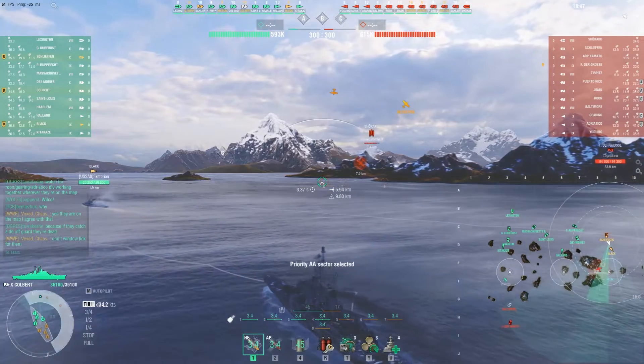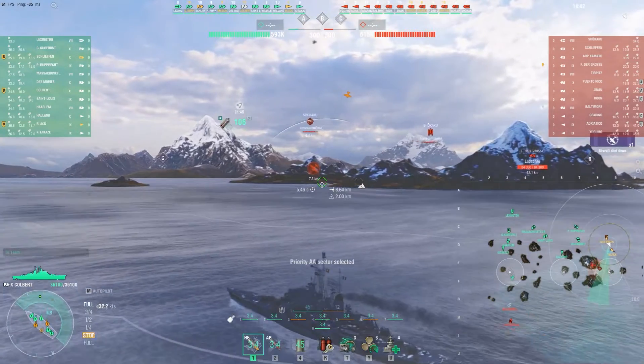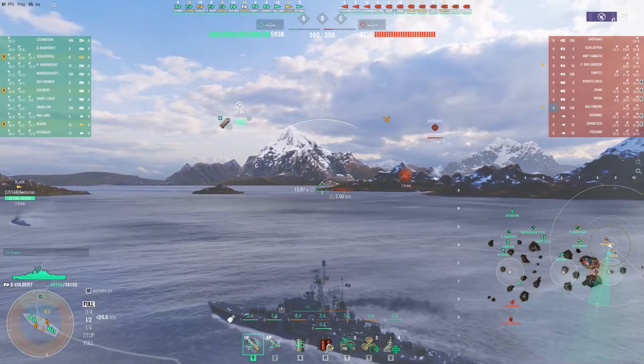Kobe is an interesting ship. It's actually one of the few Tier Xs that was built in steel in real life. It is a light cruiser with eight gun turrets, and it's all dual 5-inch, so it spams a lot of shells out.